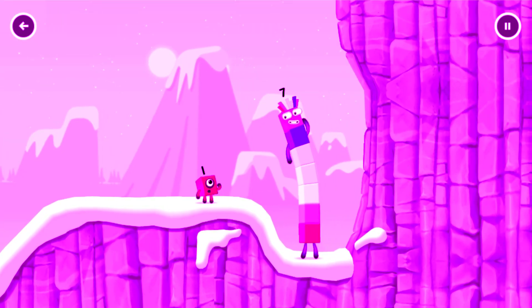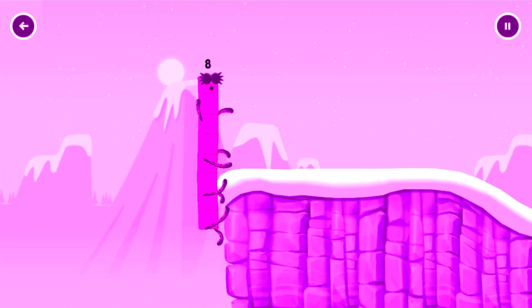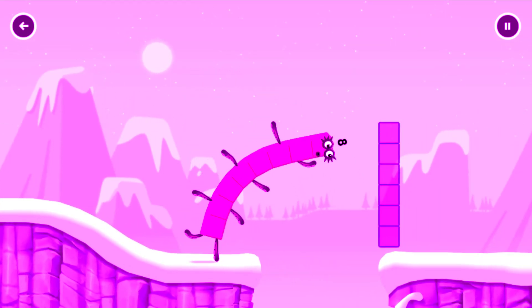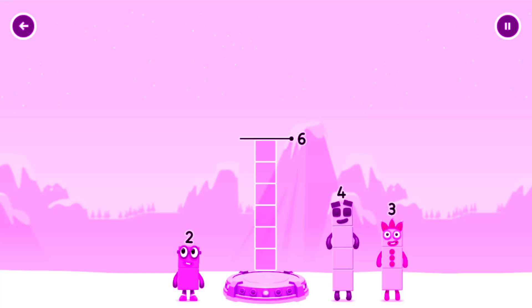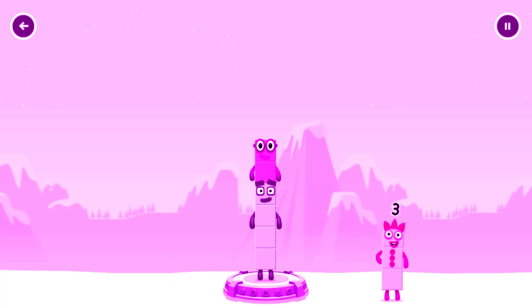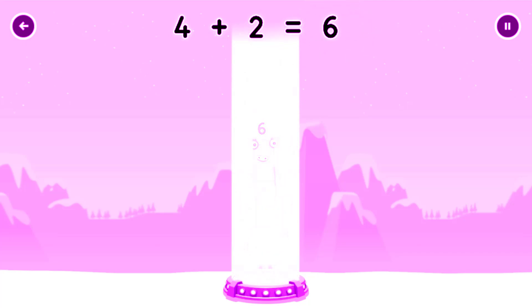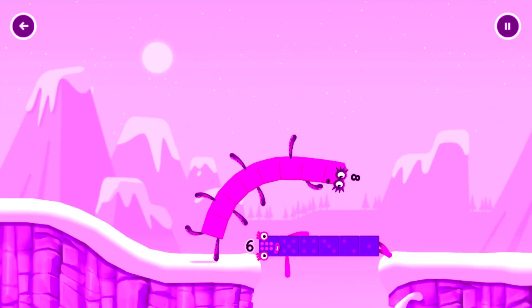How is one going to get up there? I am seven! I am eight! Octoblock coming through! Add number blocks to make six. Four — you cracked it! Four plus two equals six! Six! Well done!